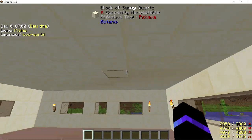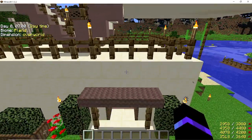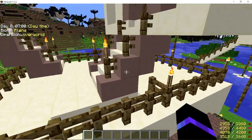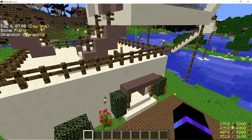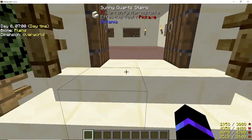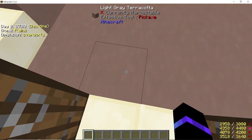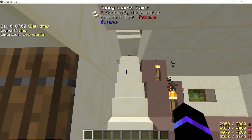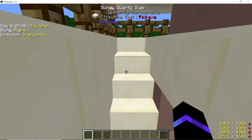The ceiling is the block of sunny quartz, which is also going to be the flooring up here. I did the fencing all the way around the edge of this first square section. From your doorway block, you go one left and two over to place your first sunny quartz stair, and there are four stairs going up.